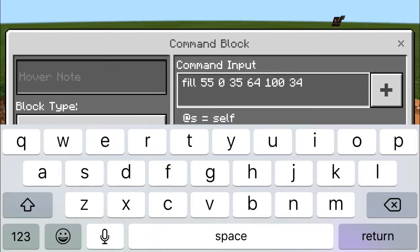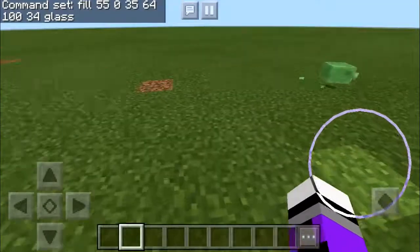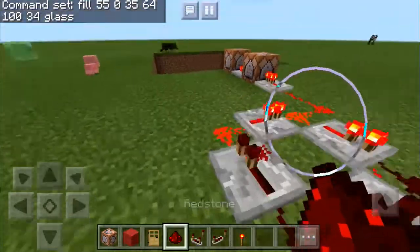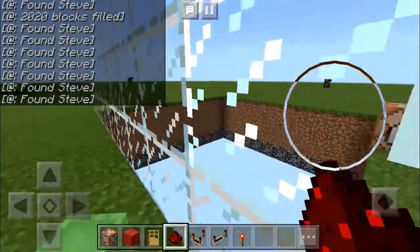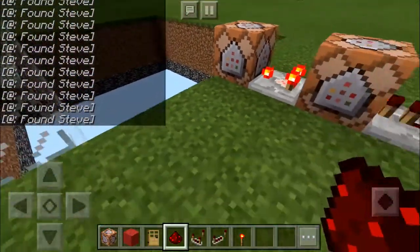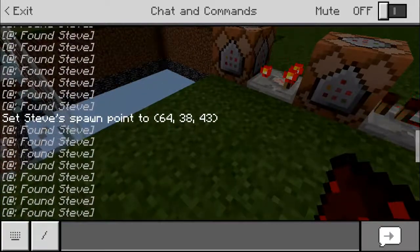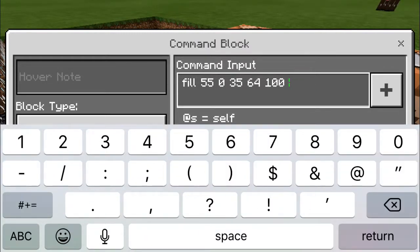And then I just put a little glass to make it look really cool. And so you put that there. What is wrong with that wall? I don't think it's going to be the correct one. Oh, 43. Such a big one. 43.